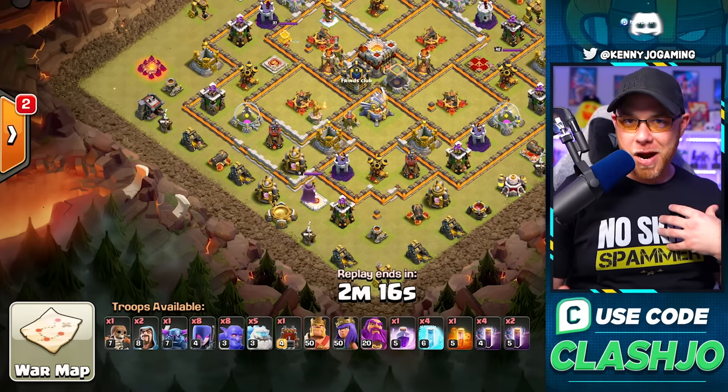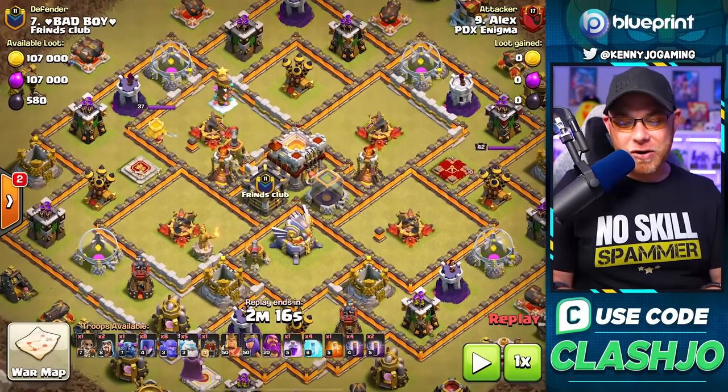For army number three we have the Icy Five - five ice golems, bowlers, witches, and bats. It's a fan favorite, one of my personal favorite armies, and I have made a dedicated tutorial for this attack strategy linked in the description below. This base is perfect for it - single target inferno towers versus witches - you always want to go with witches in this type of situation.